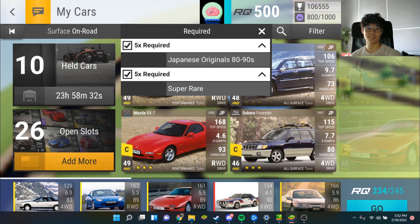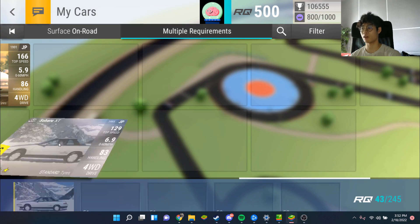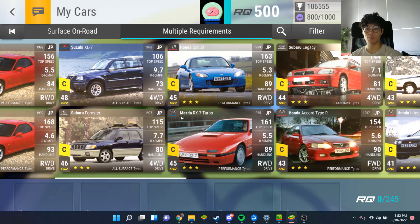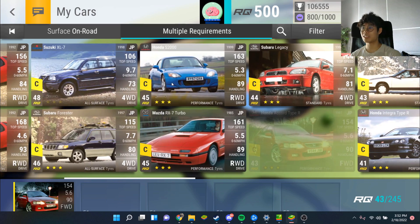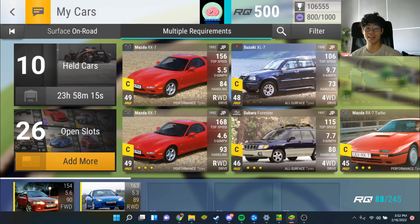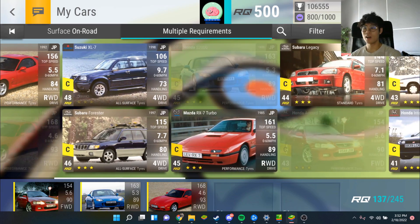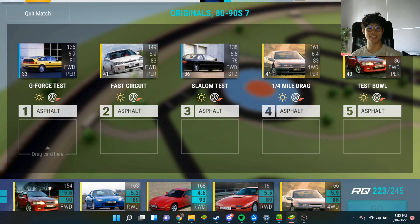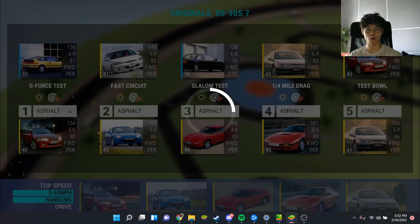Round number seven - it's basically nothing but super rares. Let me get rid of all those cars. First one we're going to use is the Honda Accord Type R - oh I do have that. Honda S2000 is next, 1992 Mazda RX7, RX7 Turbo, and last but not least the AL-Signy. I feel like the AL-Signy is one of those cars we're just going to be seeing a lot.